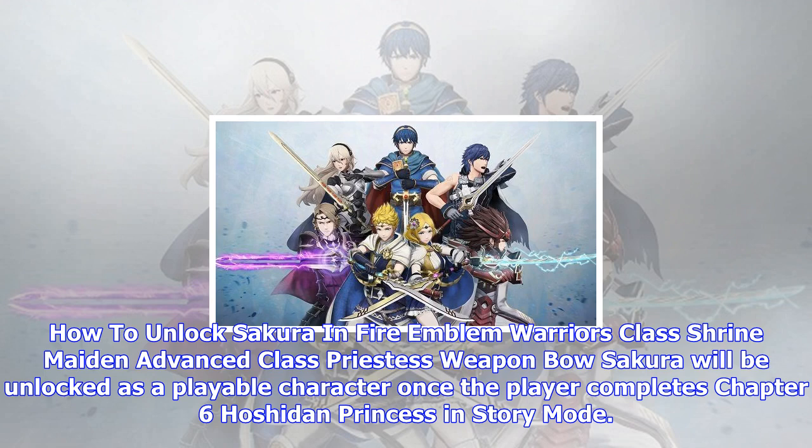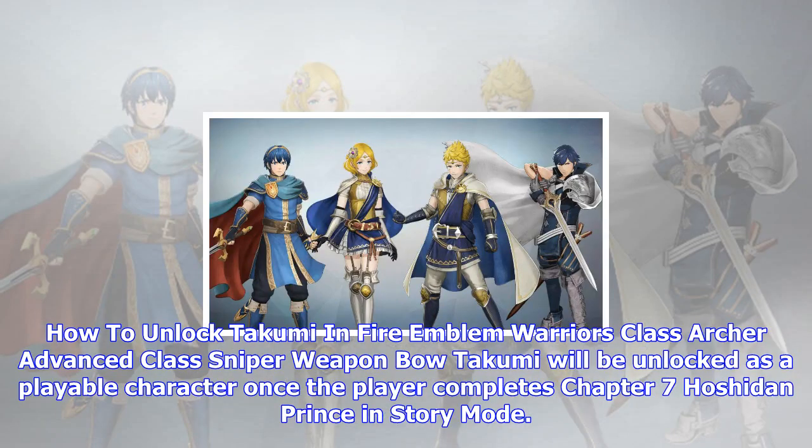How to unlock Sakura in Fire Emblem Warriors — Class: Shrine Maiden, Advanced Class: Priestess, Weapon: Bow. Sakura will be unlocked as a playable character once the player completes Chapter 6: Hoshiden Princess in story mode.